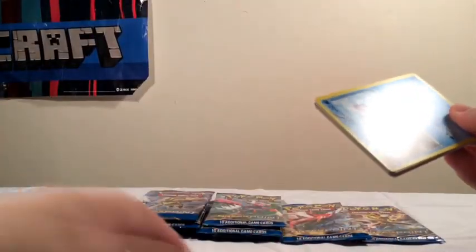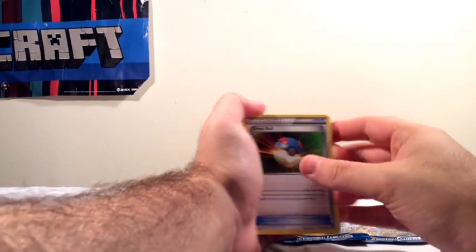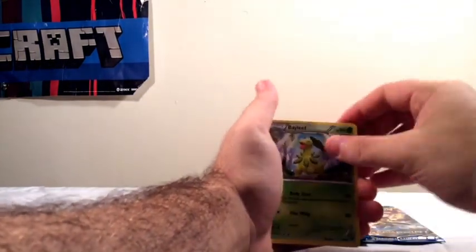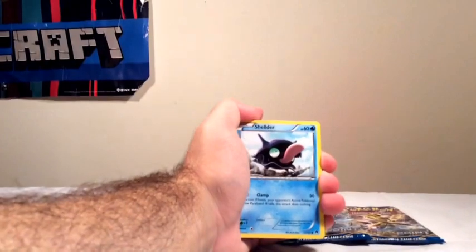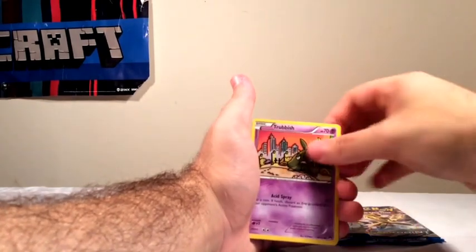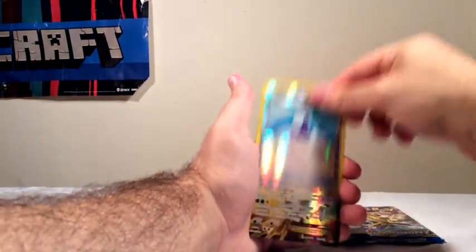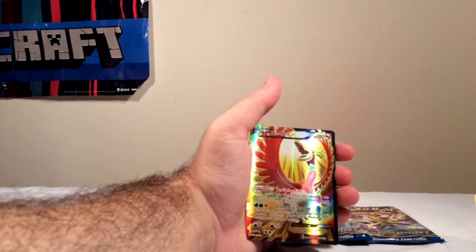I'll only grab one code card because I want everyone to get a chance to get a card. So we have Great Ball, Herdier, Bayleef, Shellder — sorry about the lighting, it's dark. Is that better? Seedot, Tympole, Trubbish, Phantom, Potion. Oh — first pull, hello EX! That's really good.